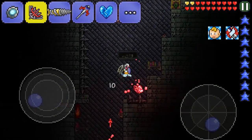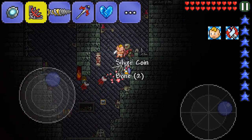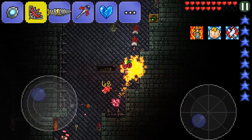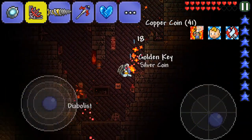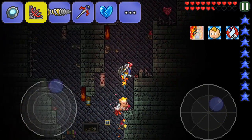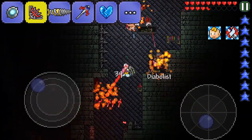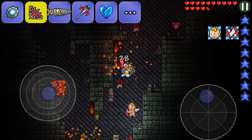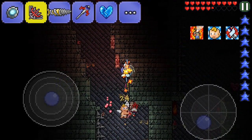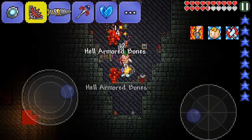I don't even know if we're in the right background — we might need to be in the other background, the normal one. There's a Diabolist. I hate Diabolists. This is probably the best place for a Diabolist to spawn though, and we pretty much killed it. We got a gold key off here as well. The Diabolists are quite easy if you attack them straight away, but if you don't attack them straight away, you're pretty much done for.